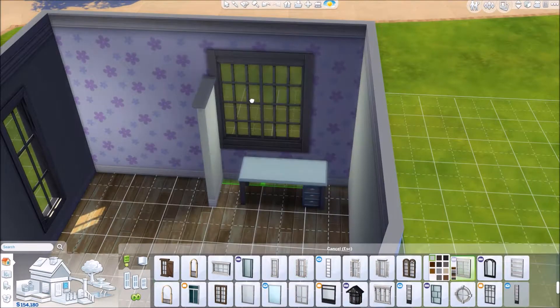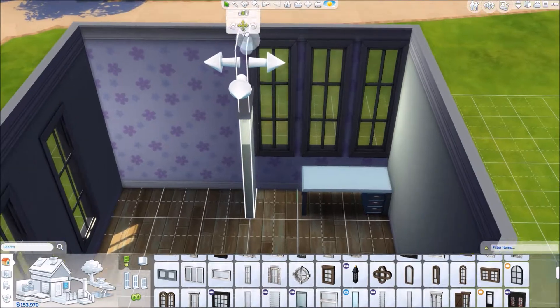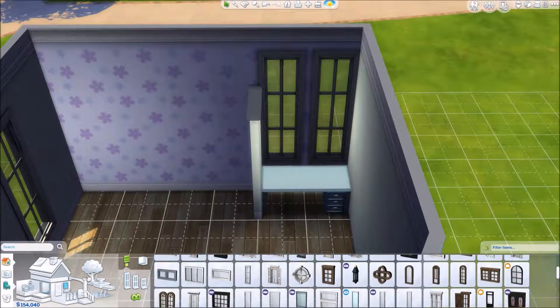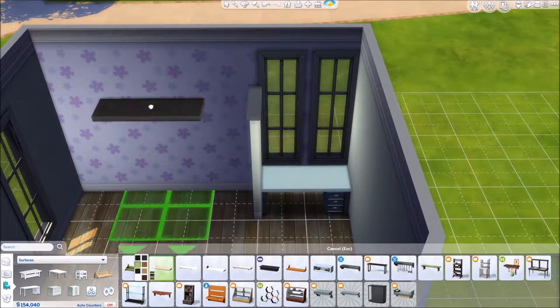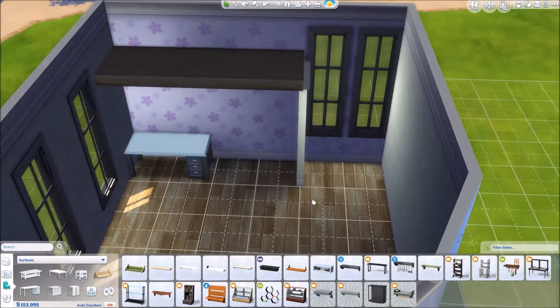So I went ahead and put in our floors, put in our wall coloring, all that good stuff. I was trying to set up how I wanted this to be because I kind of wanted the section of the bed off just so that it would be easier for the sim to be able to get into it. That's just a shelf that's been enlarged with the move objects cheat.